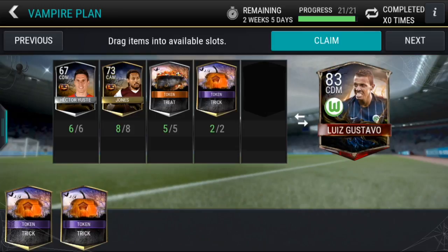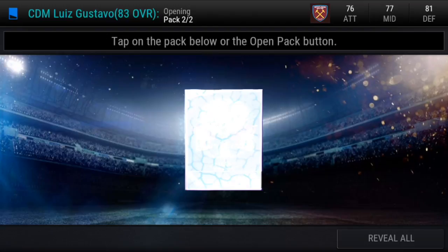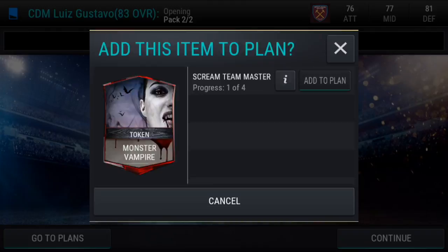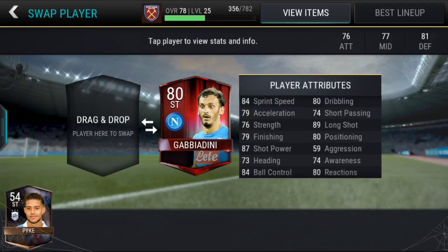Hey guys, Josh here from AJF. Today I'm going to be getting my Luis Gustavo and trying him out. This is probably gonna be the last Halloween video before the actual Halloween video with all the player boosts. He seems pretty good and didn't cost too much. I'm not going to use the auto update team because I need to change my formation — my current one doesn't have a CDM slot.